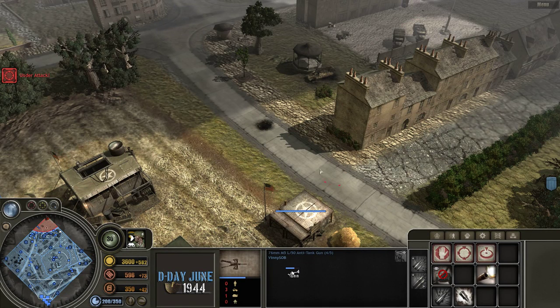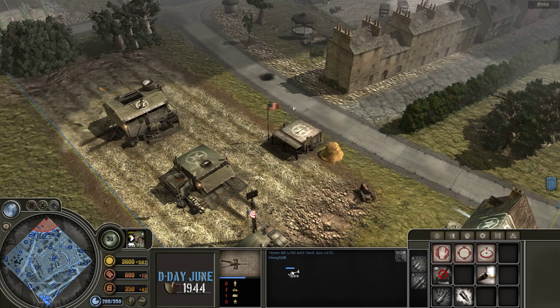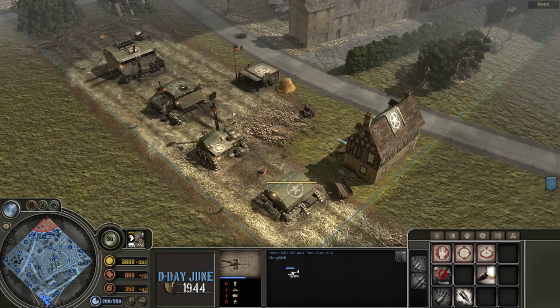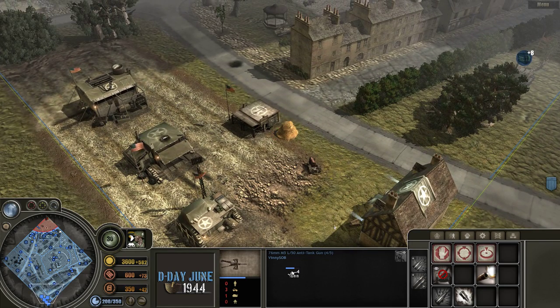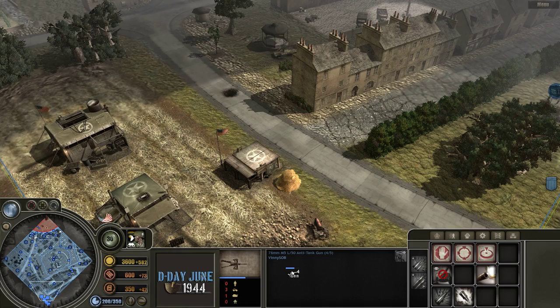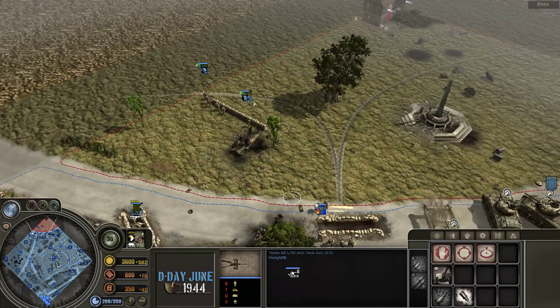Hello everyone, it's Vinny sitting back playing some Company of Heroes and having a landing Google summer shanty. I thought I'd go over the Company of Heroes Blitzkrieg mod Airborne Doctrine — I'll do a quick tutorial here. If you're not familiar with the Blitzkrieg mod, it's a total conversion mod. It's polished, it's complete, it's good to go. It's like regular Company of Heroes on steroids.